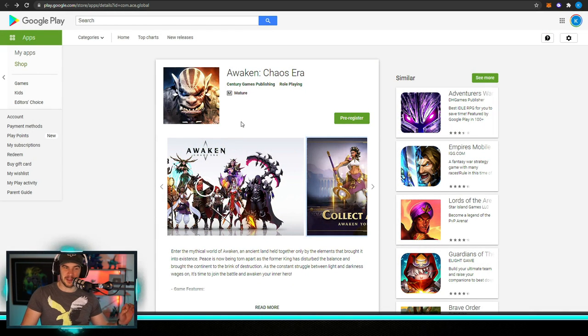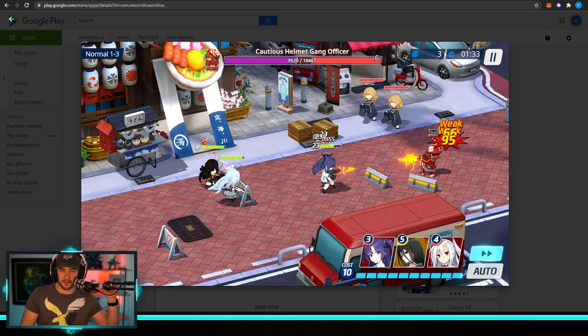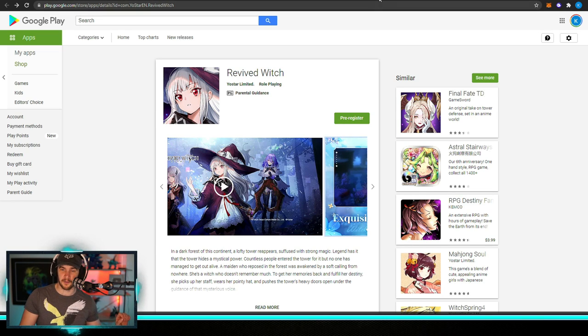Anyway, that's going to be the end of this one. Tales of Luminaria is out now and I'll be playing it. I'm also going to be playing Blue Archive, really excited for Revived Witch, and also Figure Fantasy. Big month for games — hopefully I can find one I really love and sink into content on the channel. At least it's a solid sample of this month's releases. Hopefully you can find something you like. Thanks for watching — hope you have an awesome day!